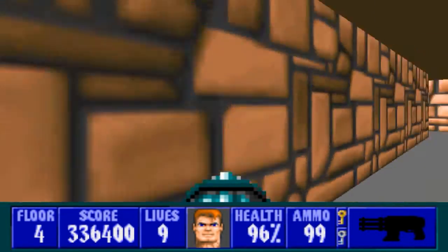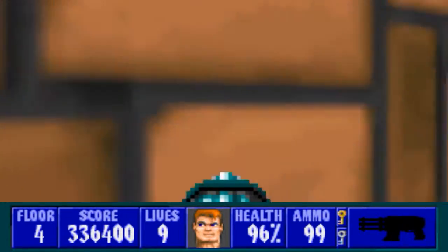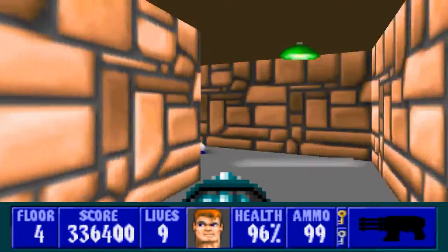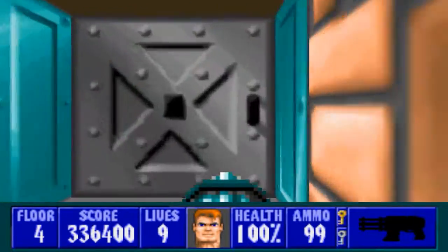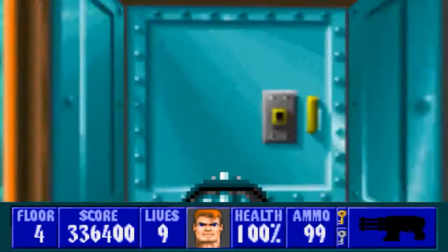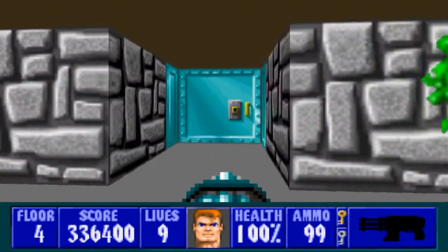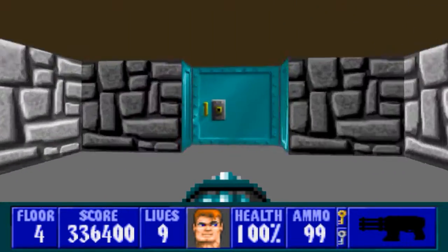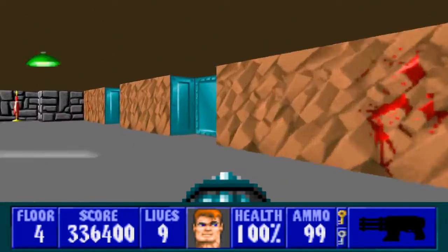To do that, we're going to head back to that door we skipped. Actually, let me go ahead and pick this up — we're not going to be back here again. We're going to head back to that door that was right behind the silver key when we first picked it up, so we've got to backtrack again. It's not too bad, though this can be a pretty time-consuming floor if you're unfamiliar with it.